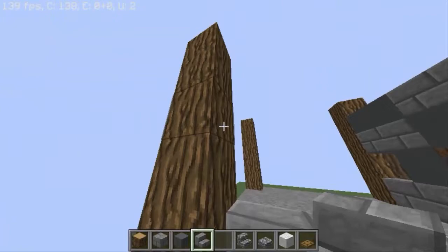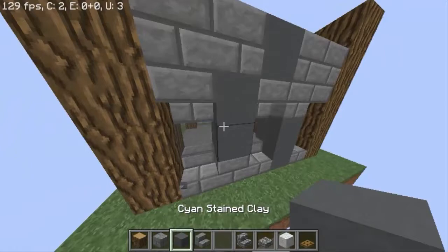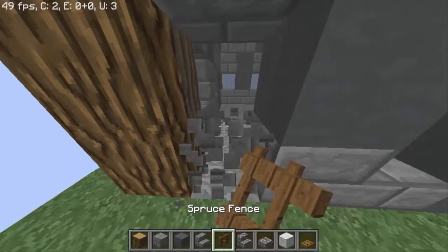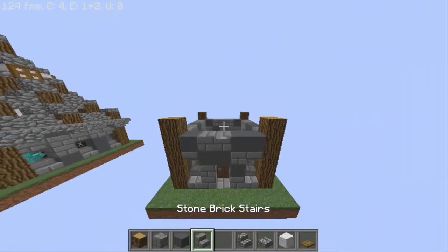Now we have to do on every side the same thing, but instead of the door we're gonna place another window with the gray stained glass. Just randomize your clay like this. Now we're gonna do the same thing on every wall. A quick tip: you can place this like this, and here place a spruce wood fence and it will look like this. I personally enjoy this one too with the stairs like this.